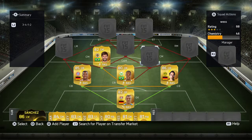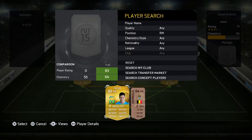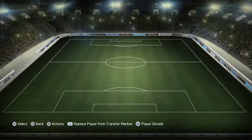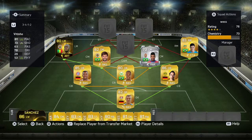In center mid we got Diego and Vitinho — Vitinho is a five-star skiller. Then on right mid we go Hulk, who is usually a right wing but we play him on right mid in this game. On left mid we got Sour, the informed version, who cost me just under 40k on PlayStation, which I think was quite a good deal. Diego in center mid is about 4k, Vitinho is about 30 odd, and Hulk is about 3k — quite a decent midfield.